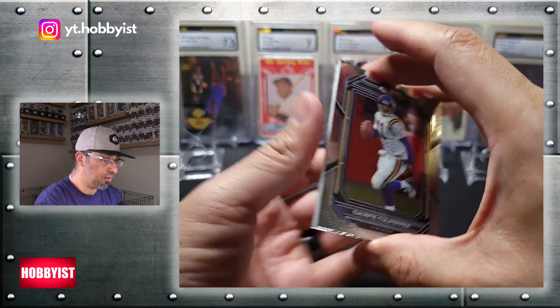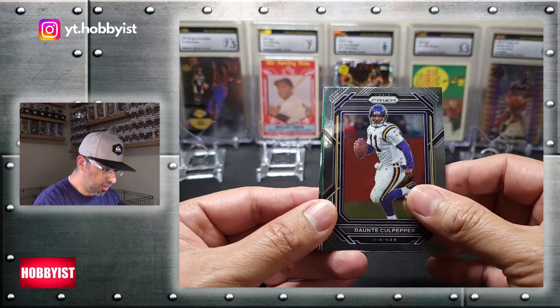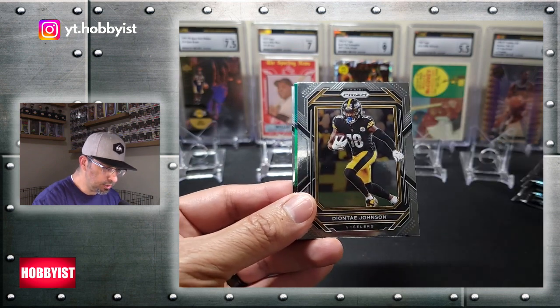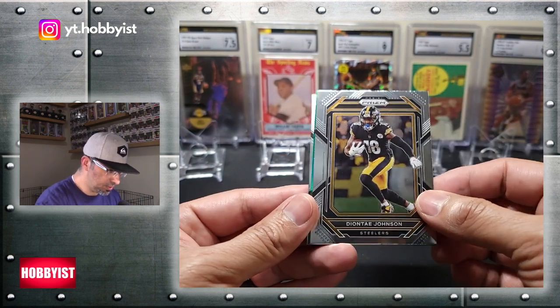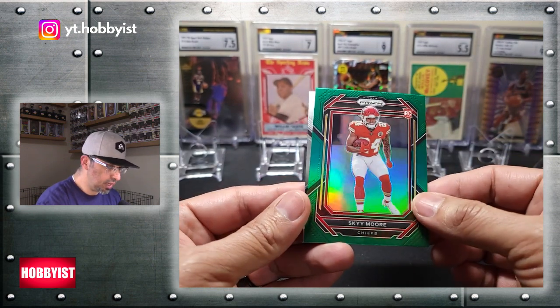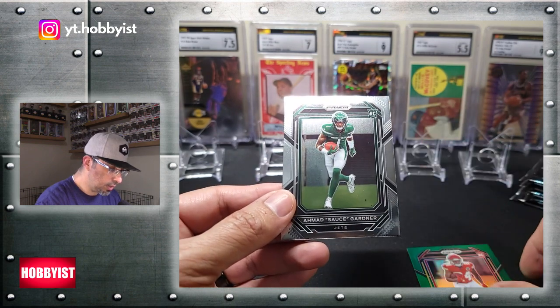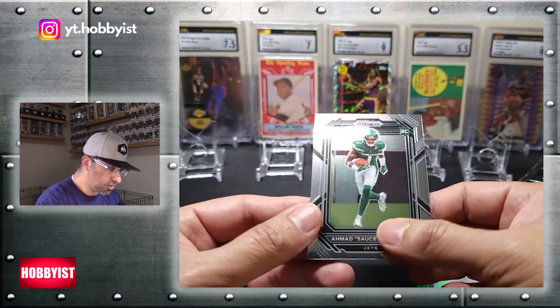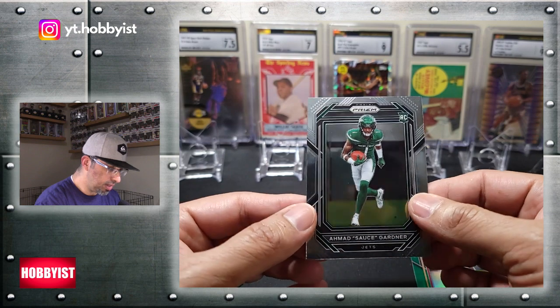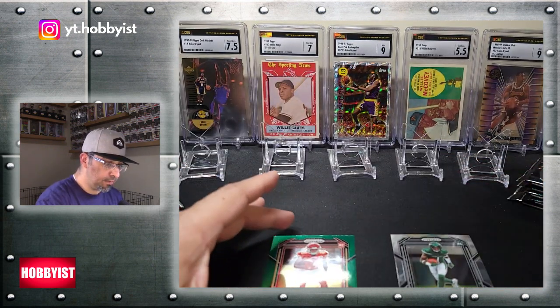This is my first time opening this year's Prism. We've got a Dante Culpepper. I do like these cards — the design this year looks pretty cool to me. Deontay Johnson. And the first green is a Sky Moore, and it is a rookie. Cool. And there is a Sauce Gardner on the base rookie. Pretty nice. I'll separate the color from the base.